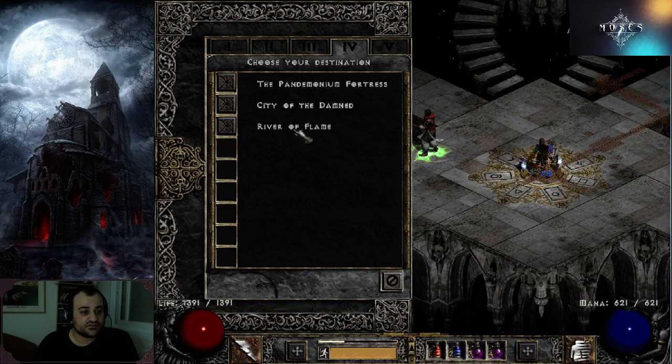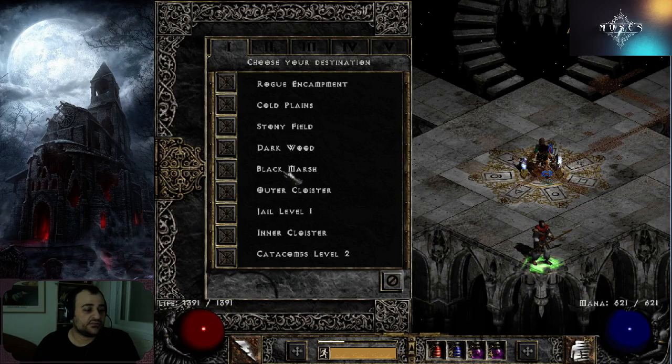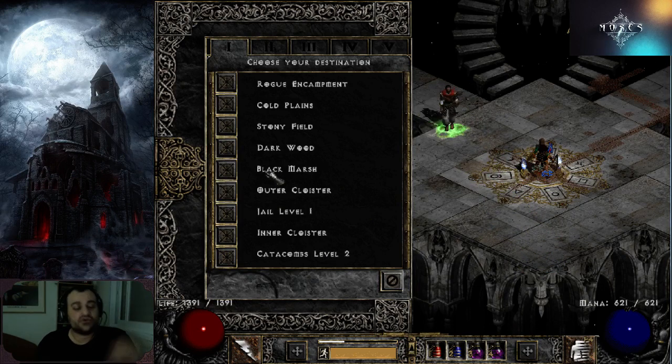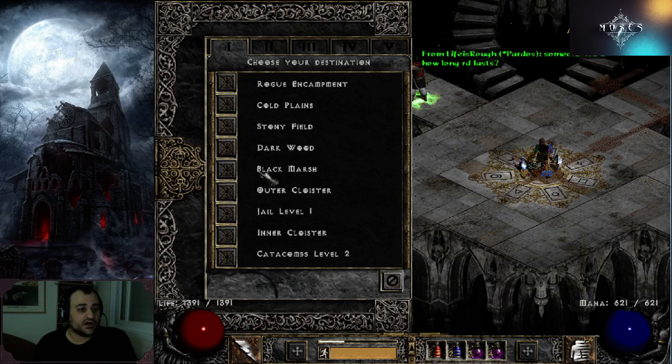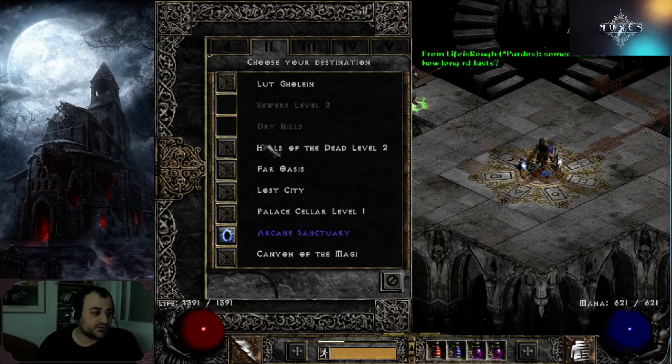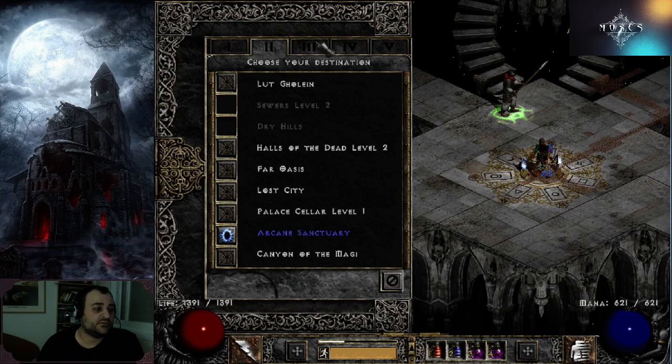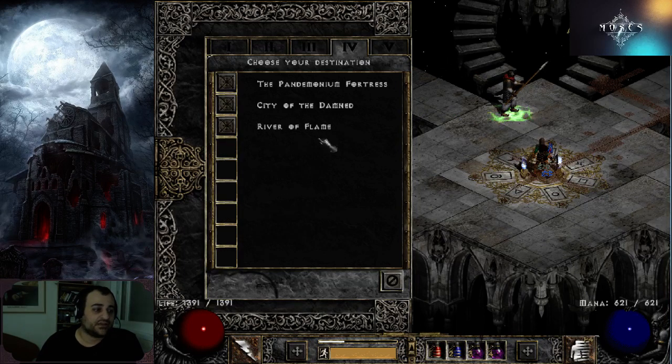So to summarize the farming route: Black Marsh Countess, then Catacombs all the way down clearing all levels. Nothing is immune to you there. Then optionally Lost City trapdoor to Ancient Tunnels — personally I don't like it much. Arcane Sanctuary — clear it all and kill the key boss. Act 3 kill Mephisto, Act 4 as a cold sorceress kill Diablo and clear the Chaos Sanctuary.